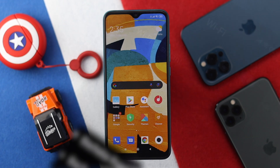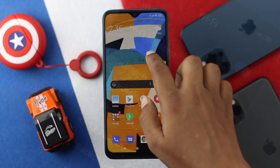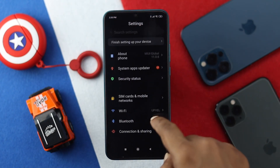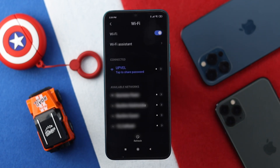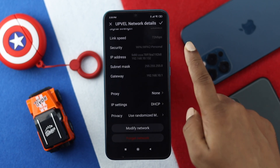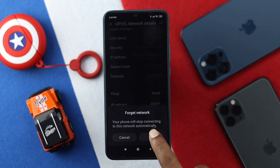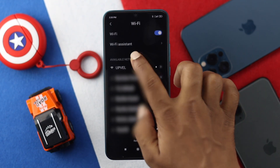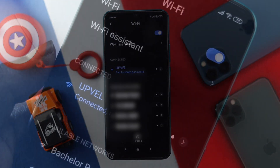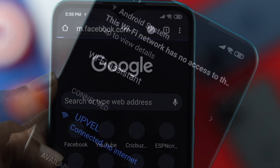After doing this primary process, if you're still having the same problem — say your Wi-Fi keeps dropping — the next thing to do is go ahead and open up your Settings. Once you're there, open up Wi-Fi and choose your connected Wi-Fi network. Tap the arrow button, then scroll down to the bottom and choose 'Forget Network.' Tap 'Forget,' then simply reconnect your Wi-Fi network again to fix your problem.